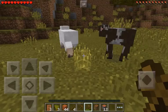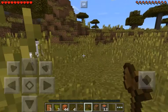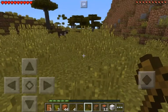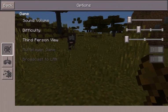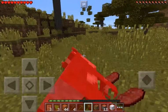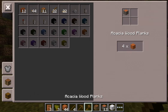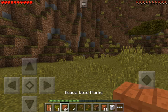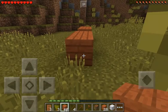Kill the sheep and the cow. The first thing I always want to do is make a bed so you don't die from monsters. Speaking of monsters, I have to at least turn the difficulty up one to make monsters come out. Okay, let's make a house.